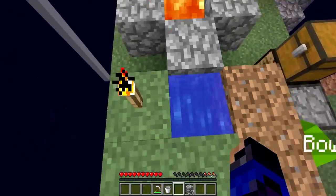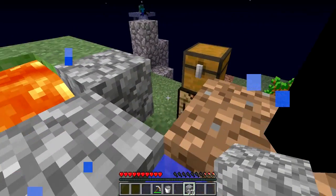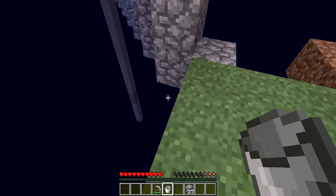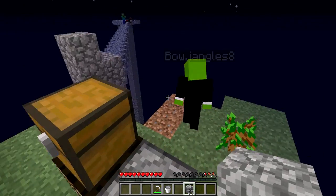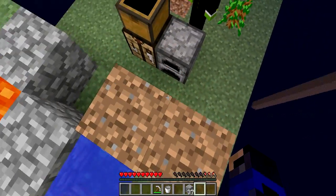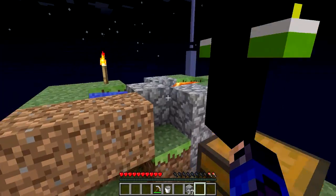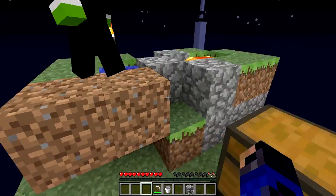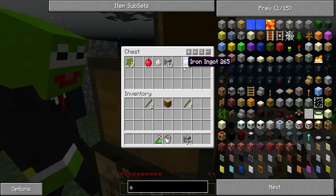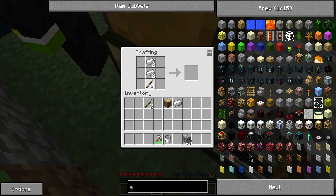You could dig a hole underneath the water source block and it will fall straight down and you can have a water ladder. I took the water so I could go over there and go down to the very bottom platform where the obsidian is, so when I knock stuff down it doesn't fall. We really need some more wood and daytime. Let's go kill those mobs and take some of their resources. We didn't even make a sword yet.